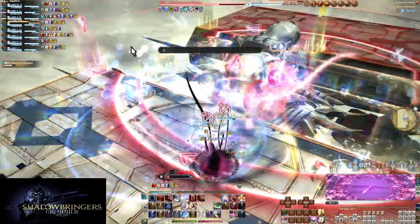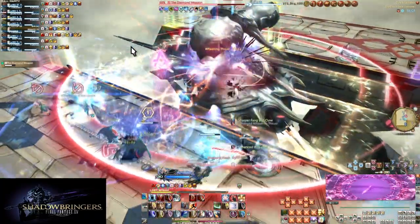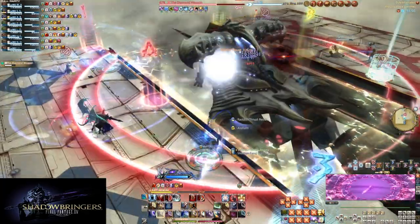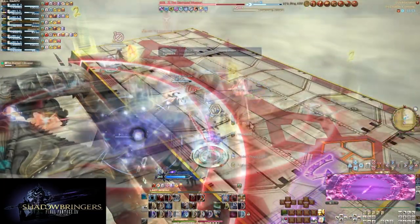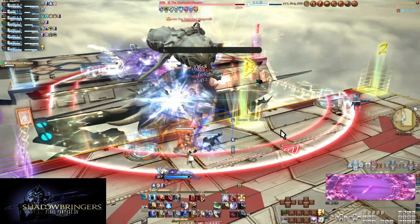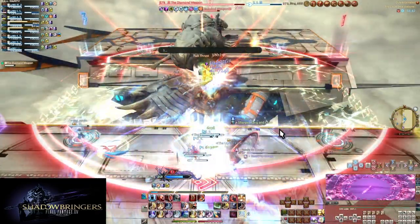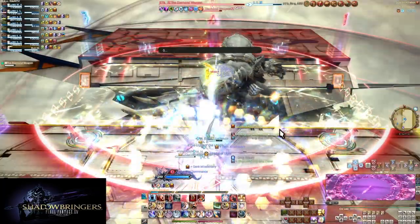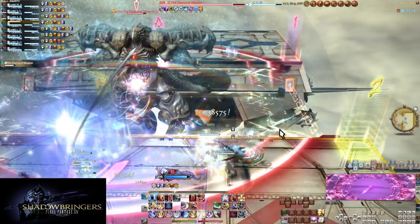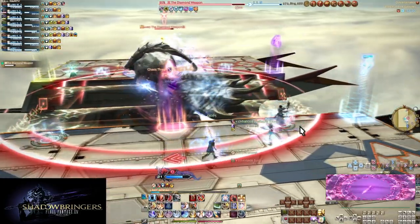No matter which mechanic you get, the team that started on the safe side should move onto the other side to prepare for future mechanics. This swap should occur with every single Adamant Purge for consistency. One team teleports over to dodge the Ruby Claw, everyone stacks or spreads depending on Sapphire or Emerald, and then the other team teleports back to where the Ruby Claw was. Team A should now be on the East Ship and Team B on the West Ship, and this will happen with every single Adamant Purge.